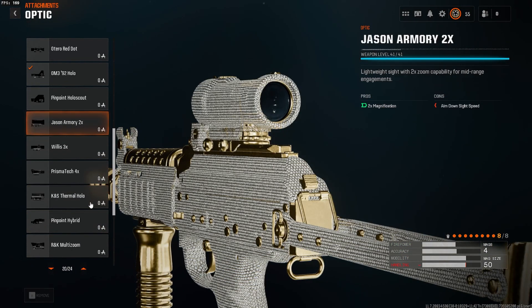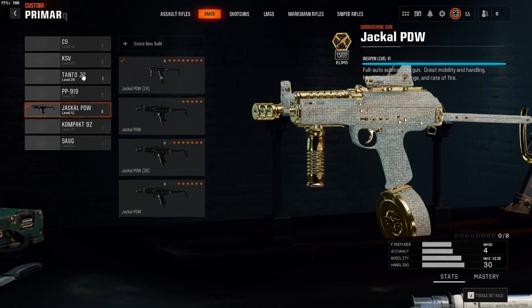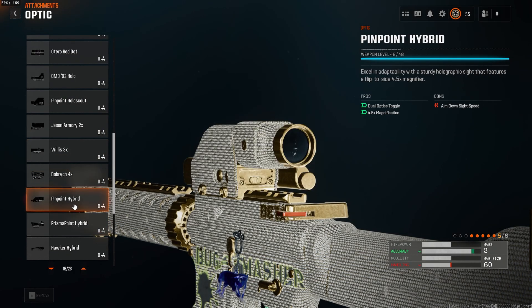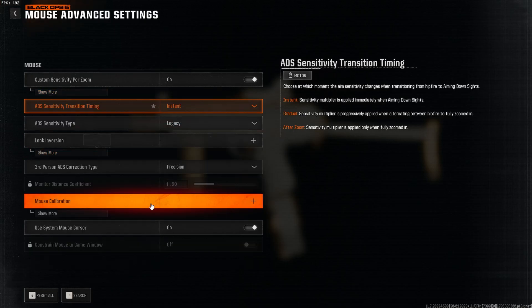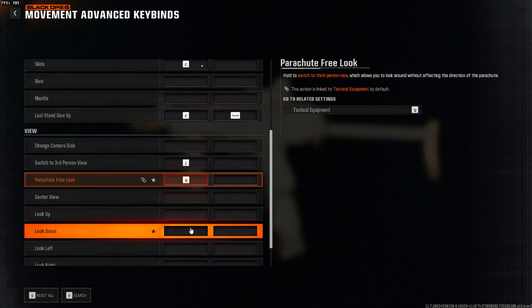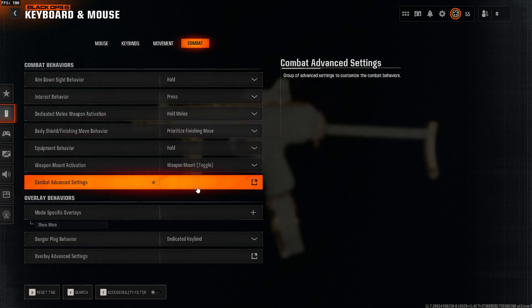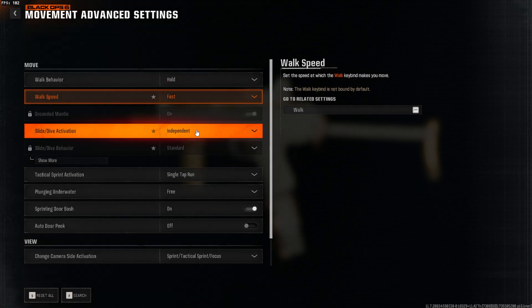Let me show you guys the bugged optic. Where's that bugged optic? You can't use it on the SMGs. Yeah, you're going pinpoint hybrid, no prismapoint hybrid. Nothing crazy, so keybinds — I don't think this actually makes a difference. I don't know why, it's kind of bullshit. It shouldn't, but...